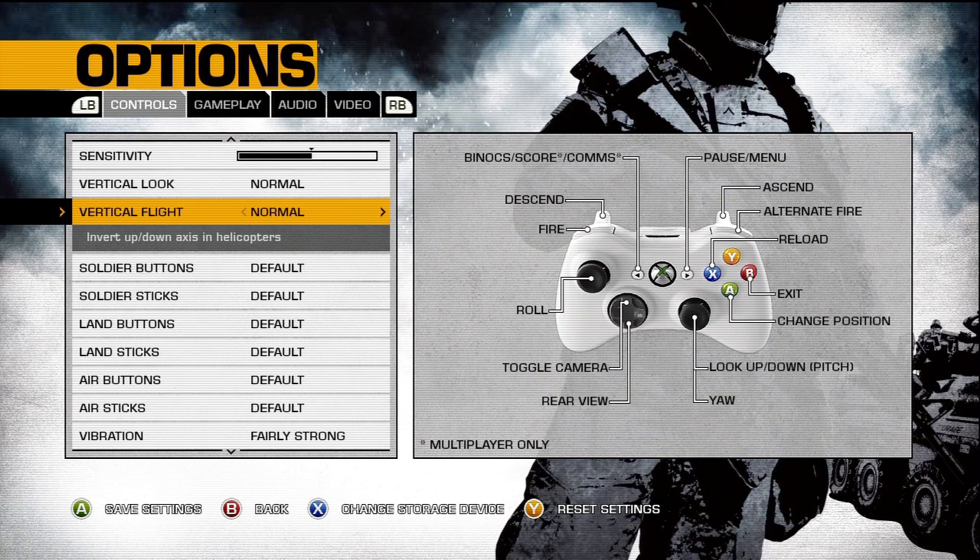Vertical flight — I'm not sure if when you fly helicopters it's inverted normally. So if that's the case, normal would be when you press up on the stick you'll go down, and down on the stick you'll go up. I think it's not inverted by default, so it's just like vertical look, but for helicopters.